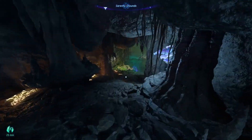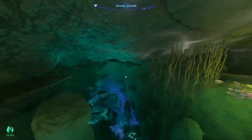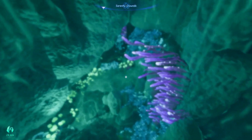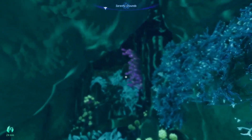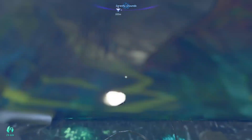Once done, to get out just interact with this, run through, jump across, and you can just swim back out. And that will be the flower, the sapling, and the skill completed for you. I do hope that this helps — please enjoy, like, comment and subscribe.